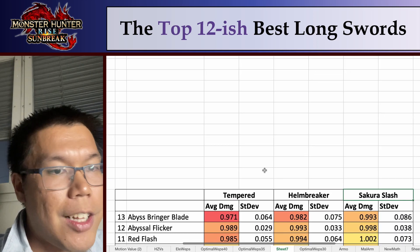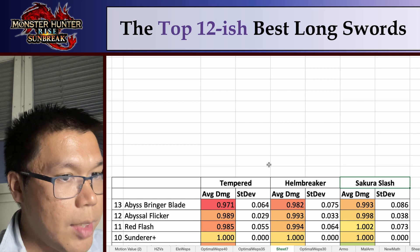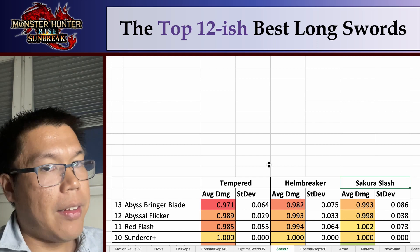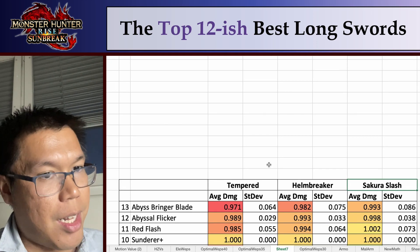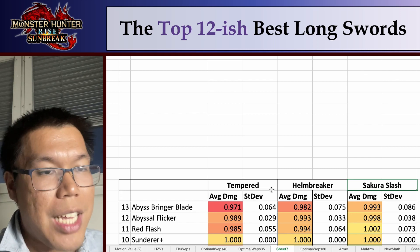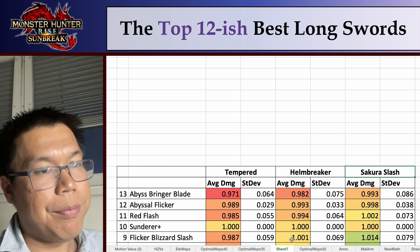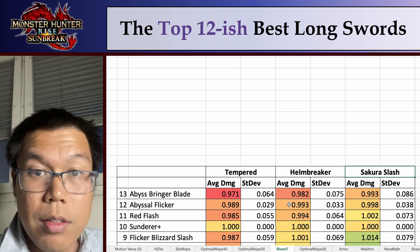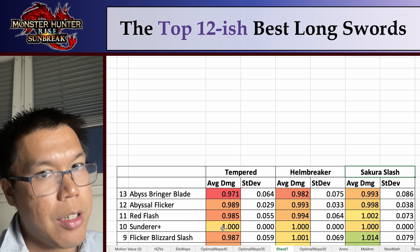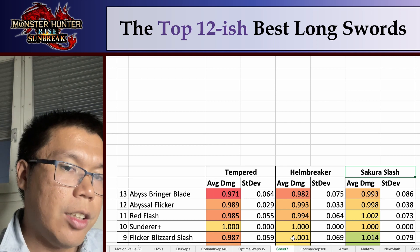Number 11 is the Red Flash — this is the Valshrex Longsword, with really good elements and really good sharpness. Number 10 is the Sunderer, the pure raw longsword. This is really interesting because in previous games the best raw weapon was the best general-use weapon, but in this game that is not the case, because the elemental damage that the longsword does is really, really high. So on average you can do more damage with other weapons. For example, number 9 is the Flicker Blizzard Slash — the Aurora Somnicamp Longsword — which is going to be better than the Sunderer for playstyles other than the Tempered Spirit Blade, since that style does less elemental damage.